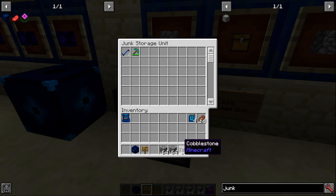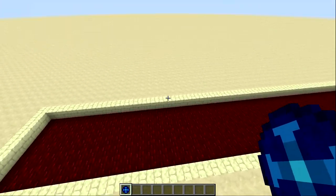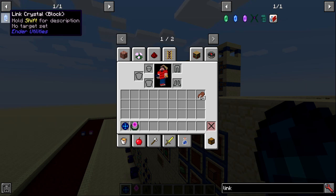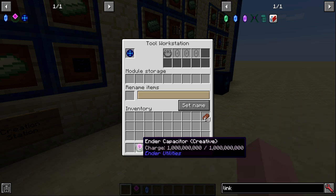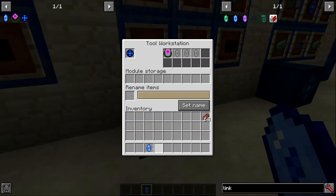Next is the item pickup manager, made with an ender chest, a redstone repeater, a hopper, and six enhanced ender alloy ingots. It looks confusing at first but becomes simple once you know how it works. Inside you'll see two filter slots: a transport filter and an inventory filter. To use it you need an ender capacitor and a link crystal, configured at the tool workbench.